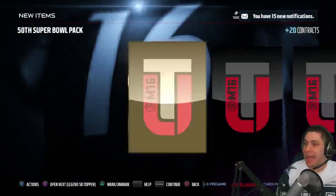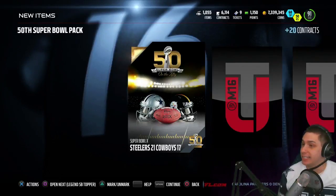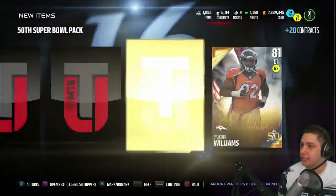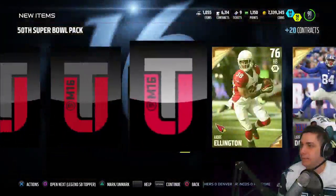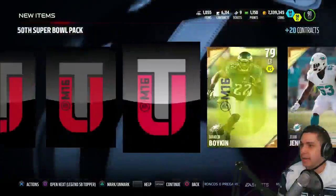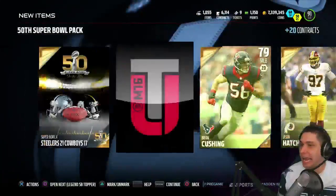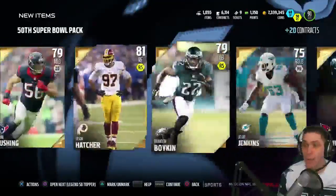We're down to our last pack. We're gonna go from the back on this one. We get an elite — it's our Super Bowl collectible. John Brown, Shift Your Stars. Final card and nothing. So that's the full pack opening. We do still have our topper though — two more cards to pull.